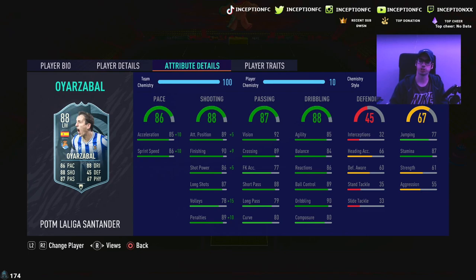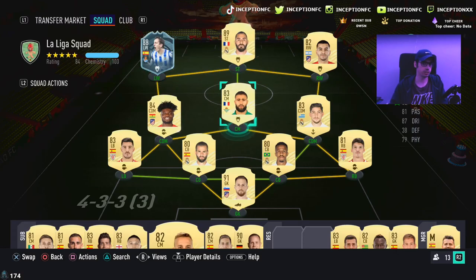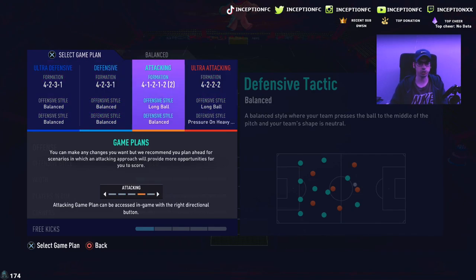This is probably going to be the best version of this card for a while. He was Player of the Month and did get an in-form — it's an 88 rated compared to his 86 in-form from before. We're going to try him out with the hunter first because I want to see if his base dribbling feels good enough in-game, since having that extra pace is very helpful this year.